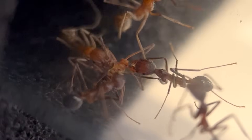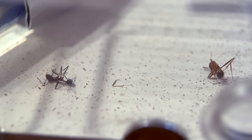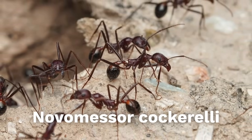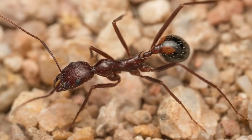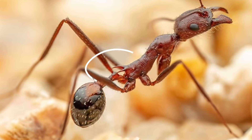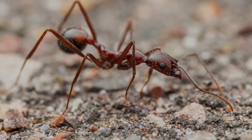If these pioneers hope to become an empire, they must first overcome the challenges ahead. Their species, Novomessor cocorelli, is native to the arid regions of the southwestern United States and northern Mexico, recognized by their elongated bodies, spider-like legs, and two distinctive spines. They are mainly insectivores, opting for a highly carnivorous diet.